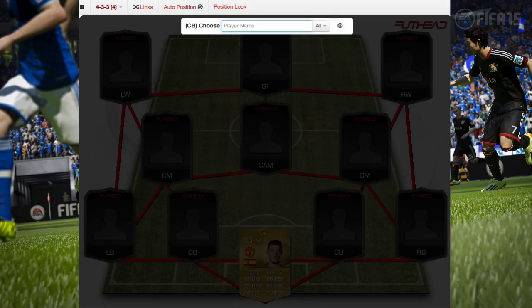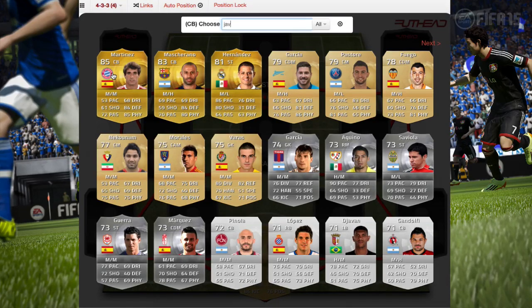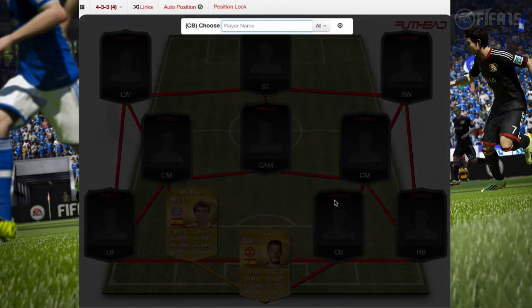At center back we have Javi Martinez. If I could change one player in this team it would be him, but he's all right. He's pretty strong with 84 defense and 85 physical, so he's not that bad. He's 85 rated. Right now the team is worth 13k just FYI.